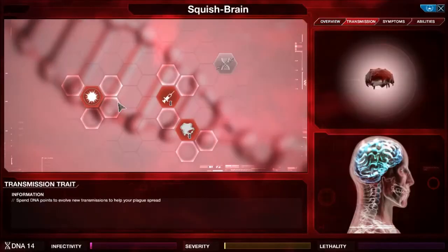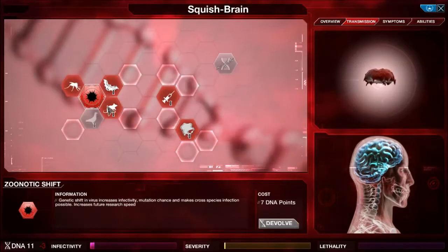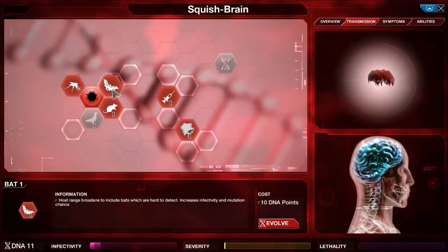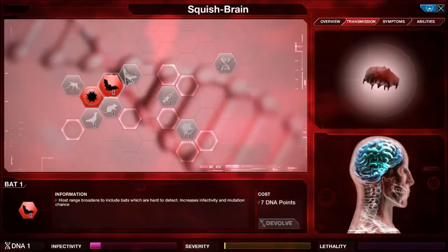So we'll go to Transmission — it's a bit different to normal. We get Zoonotic Ship, which is what we're going to get first, and it also unlocks all the different animal ones, including bats. So we're going to grab bats. It's also got blood and saliva, which advance into the air and the water ones and stuff.